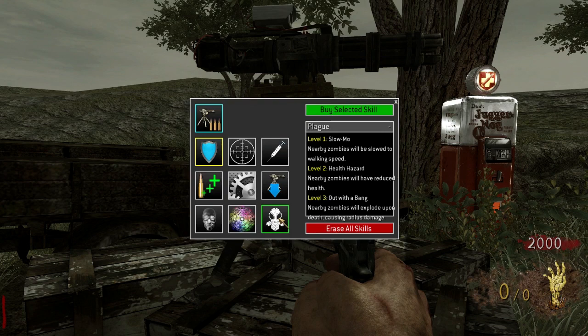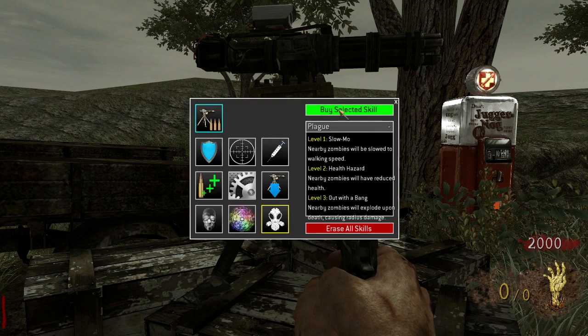This tier 2 skill is called Plague, and it allows you to give your turret some very unique abilities. Level 1 will cause nearby zombies to slow down to walking speed, which can be very effective in high rounds. Level 2 causes nearby zombies to have a decreased health level, making them faster to kill with any weapon. Level 3 will cause nearby zombies to explode if they are killed near the turret, causing damage to other nearby zombies.